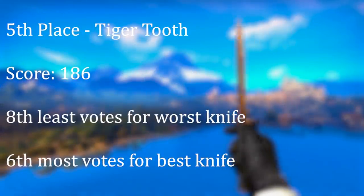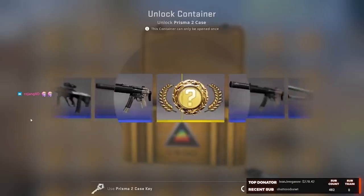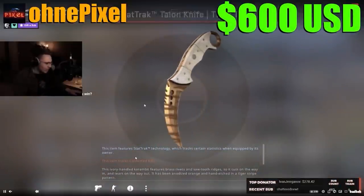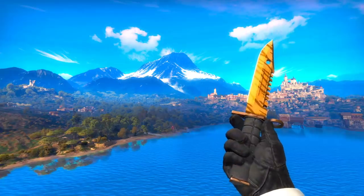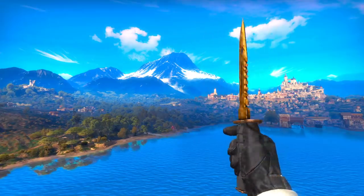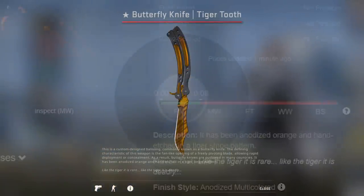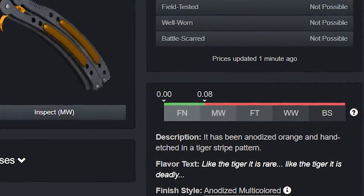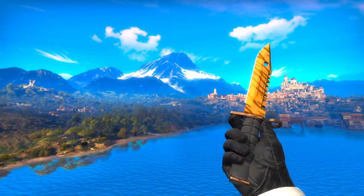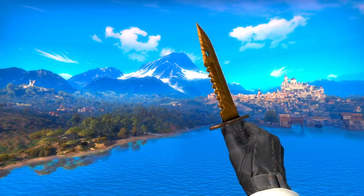In 5th position, we have the Tiger Tooth. The Tiger Tooth is very, very similar to the Lore — a very similar color, just a bit more orange. It's found on a wider range of knives, including the Butterfly Knife, which is pretty cool and a real plus. But it also basically never comes in a bad condition — it's almost always factory new. You're always getting great quality, and I think that's what's really allowed it to crack the top 5.